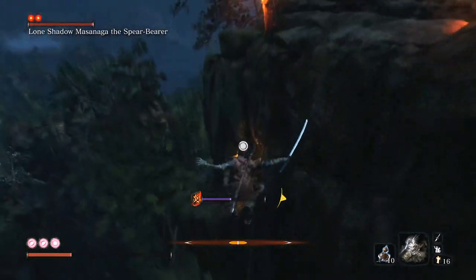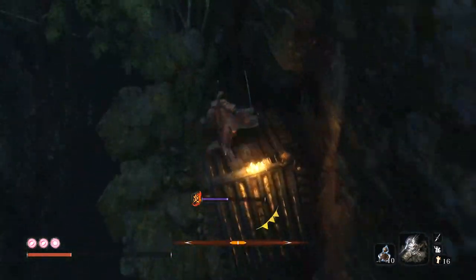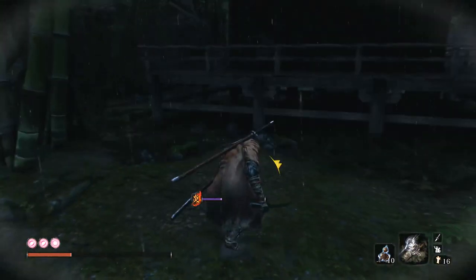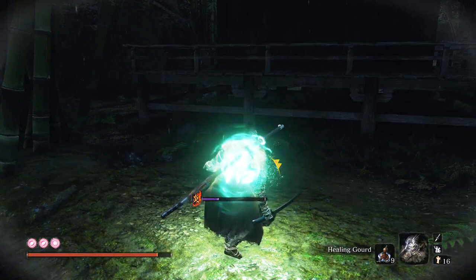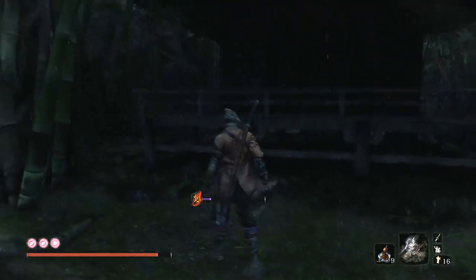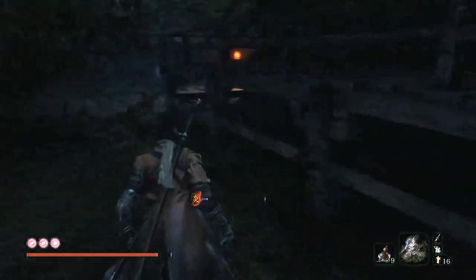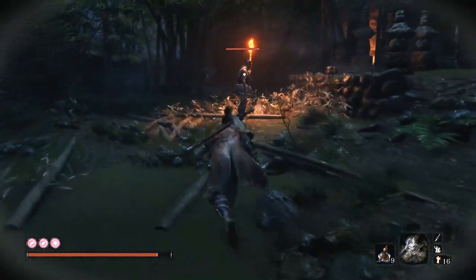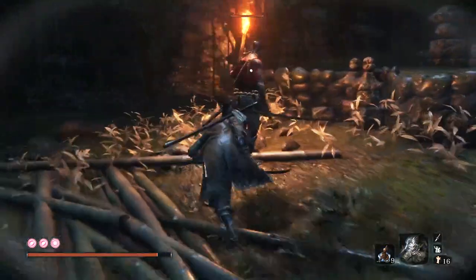We're not fighting that boss yet — we come back to him later with a much better method, like a backstab. It's even funnier — we kill that guy in the most entertaining way imaginable. You could also just use the axe on him, but this other way works just as well for the rest of the game and probably for him too.